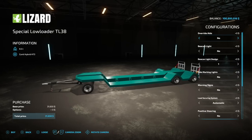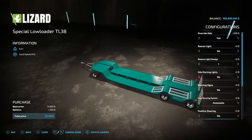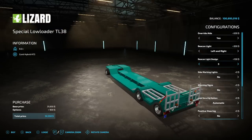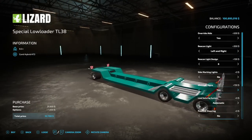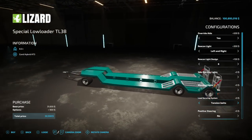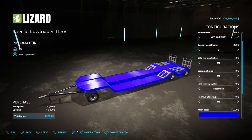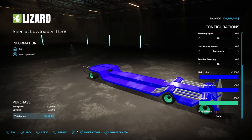Next up, we have the Lizard Special Low Loader TL38. This is just another trailer option for you guys. We do have tons of customization, including override aids on the back. We have beacon light on left, right, left and right, or none, with different beacon light designs overall. Side marking lights — yes or no. Warning signs — yes and no, those are on the very back, EU style. Loading security system — automatic or tension belts. Positive steering — max 15 degree, 30, or none. Main color from HR Forest's standard palette. Ramps on the back and rim color are both customizable as well.